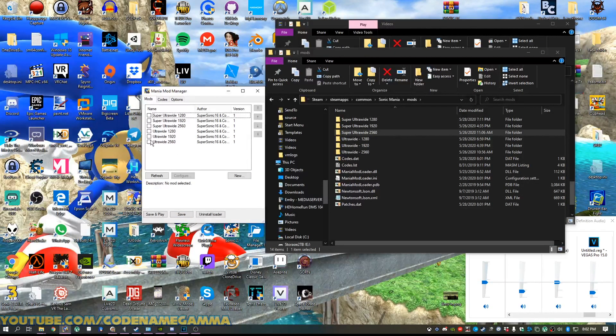And there's two different kinds: there's ultra-wide and then super ultra-wide. So we have ultra-wide 1280x720, ultra-wide 1920x1080, and 2560x1080 as well. We just select the one that best fits our resolution.